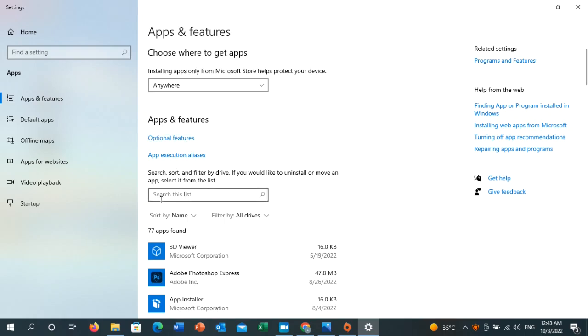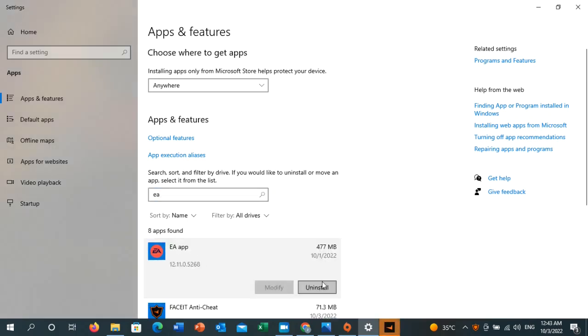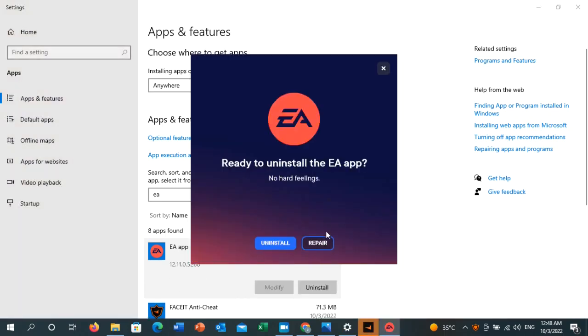If that solution didn't work, as a last solution go to Apps and Features again and uninstall the platform you used to launch the game. If you used EA, go to Apps and Features, find the EA app, click on it, and click Uninstall. If you see a Repair button, click it and let the app repair itself — if that sorts out the issue you don't need to fully uninstall. But if it didn't help, click Uninstall and proceed.